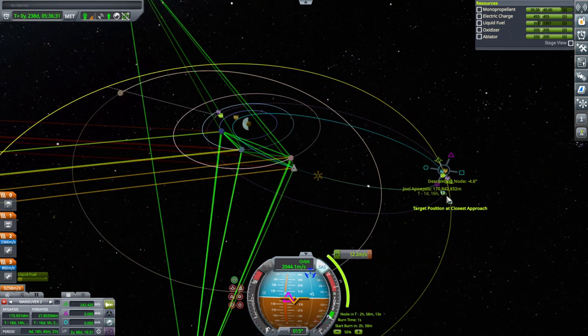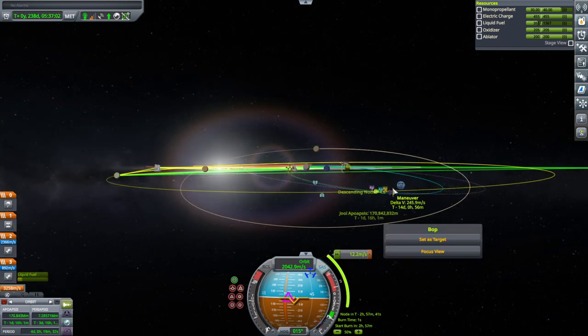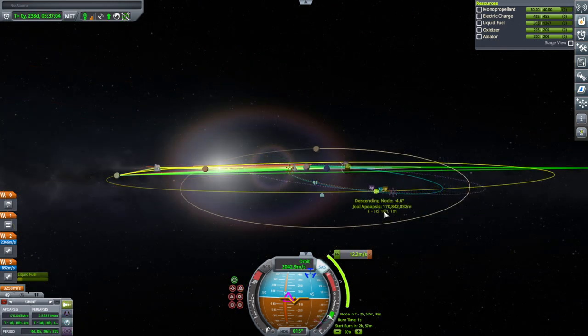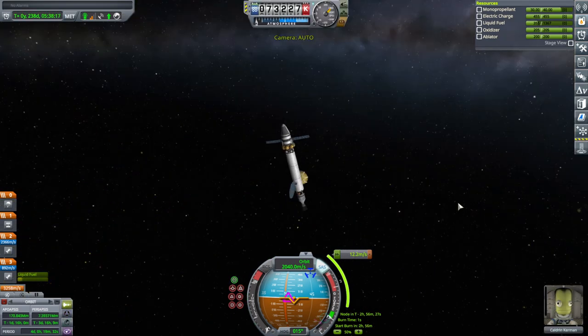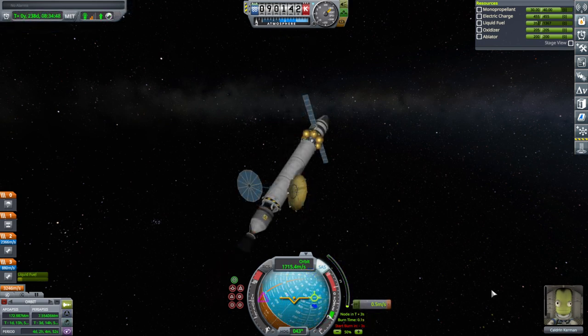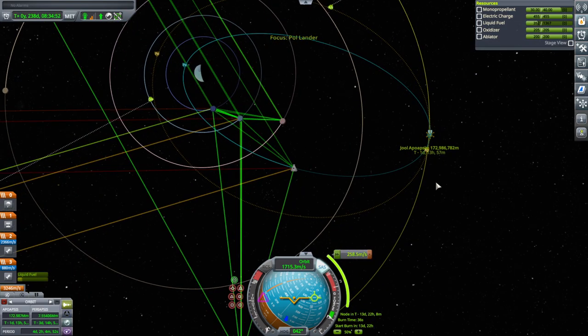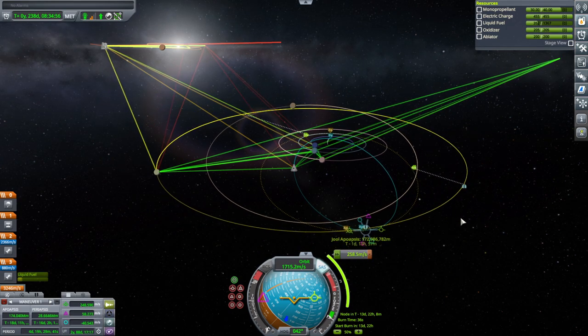We've got a close encounter going on. We have to do something before Tylosoy flings us out of the system. Let's do the first correction first. We don't have a whole lot to work with here, but the inaccuracy might even help — it's not a big problem right now since we don't have an encounter.